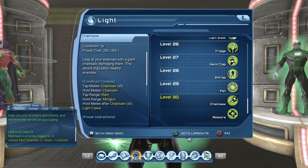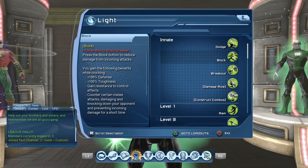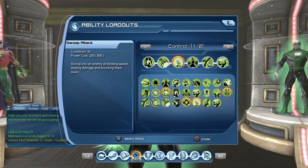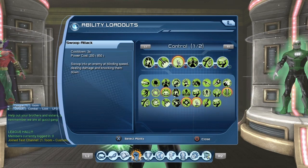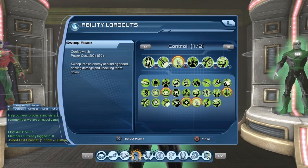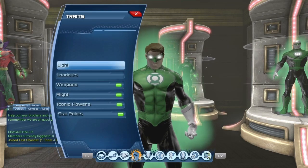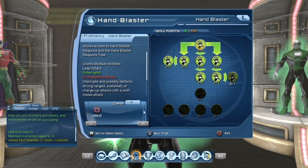Obviously, you're going to want to choose the Light powers for your character. For the loadout, I will make a Green Lantern loadout at some point. For your Green Lantern, you can pretty much use any powers you like when you get started. For the weapon, I would strongly suggest going with Hand Blasters.